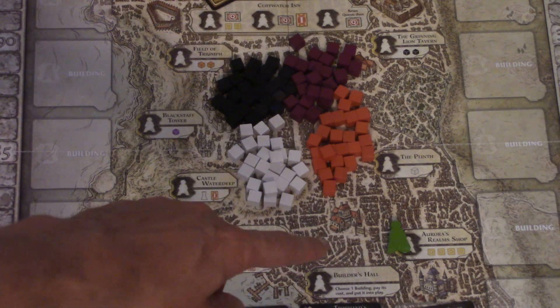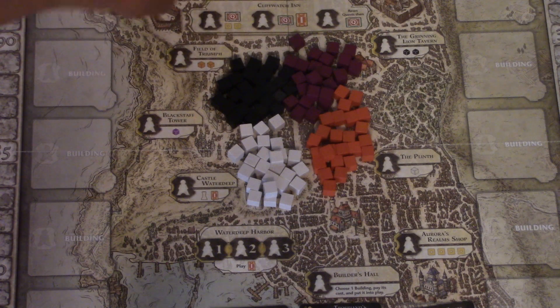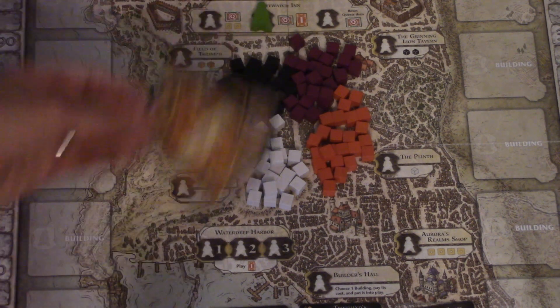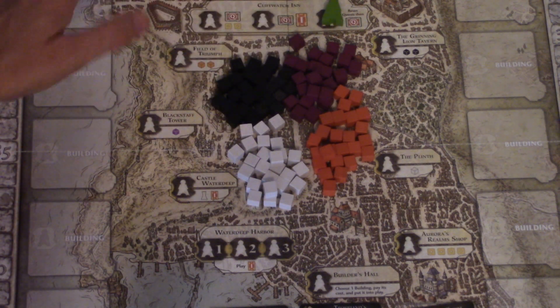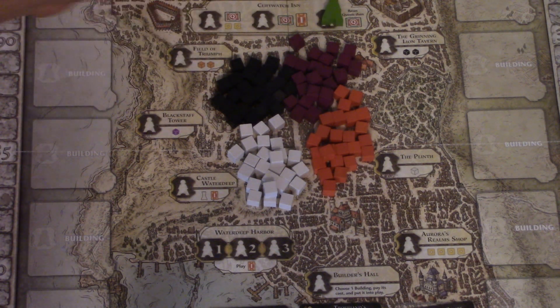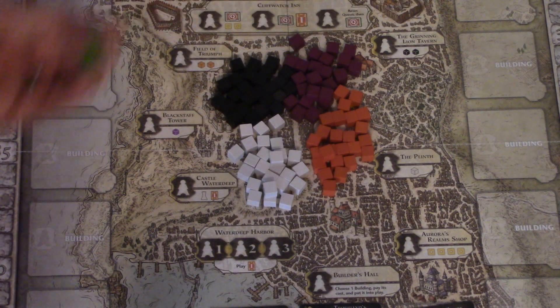There are three spaces up here to get quests. The first space gives me a quest and two coins, the second gives a quest and an intrigue card, and the third lets me reset the quests — take them all, throw them in the discard, deal out four more, and pick from one of those. There are only three spaces available so if you don't get in there you just don't get a quest that round.